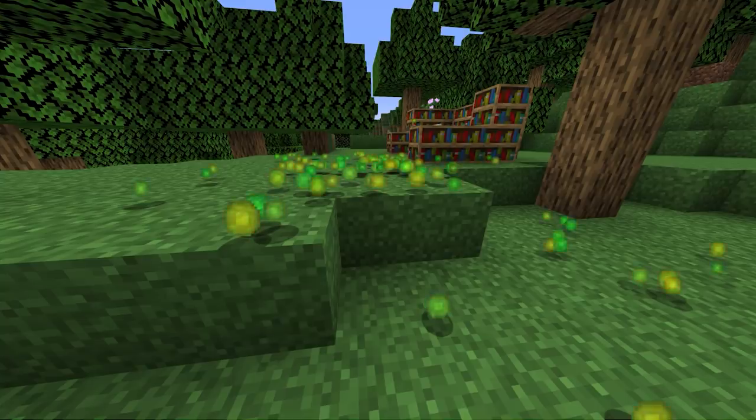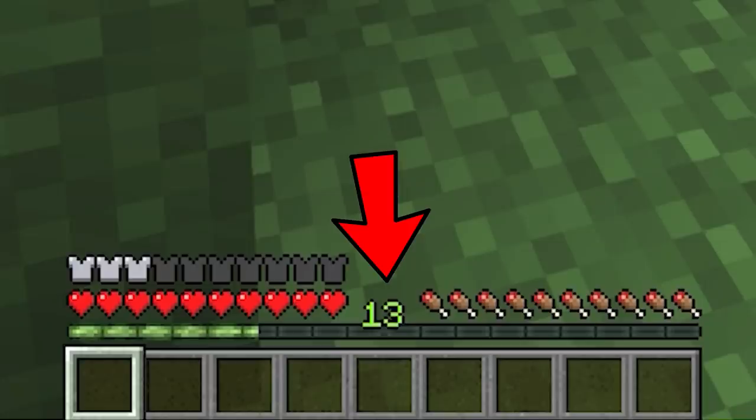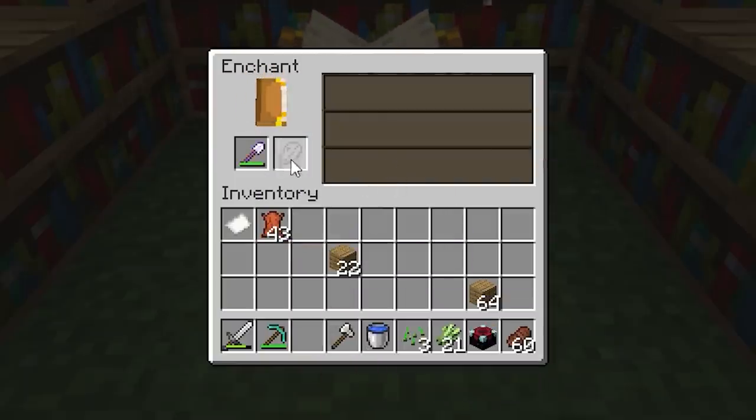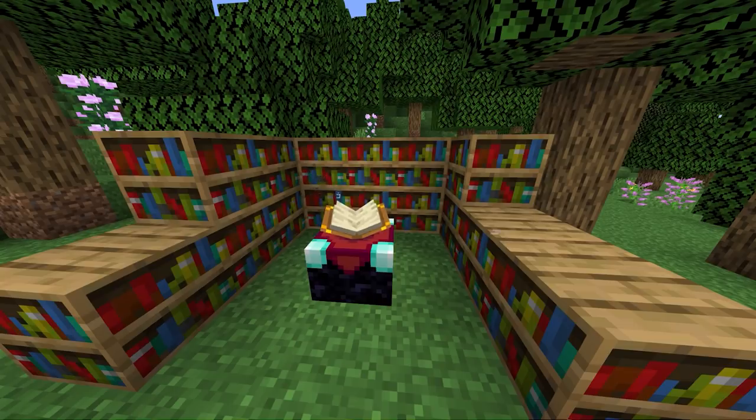Let's talk about enchanting. Enchanting is how you make higher end tools and weapons. See that XP bar at the bottom? You're going to want to get to level 30 if you want to get decent enchants. Anything less is honestly a waste of time, so just save your levels and try to get up there.